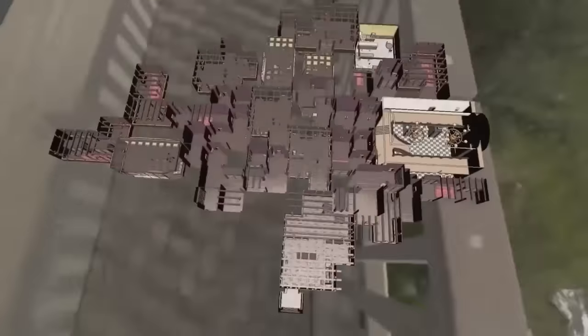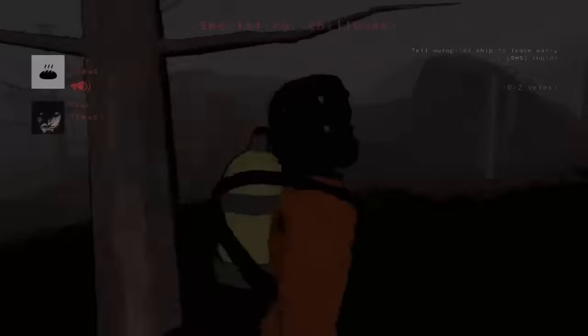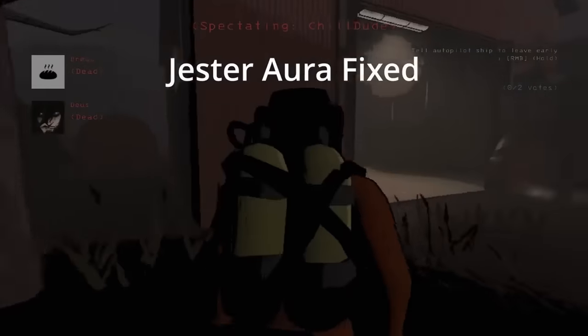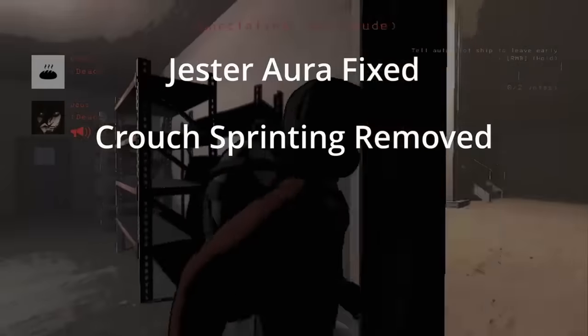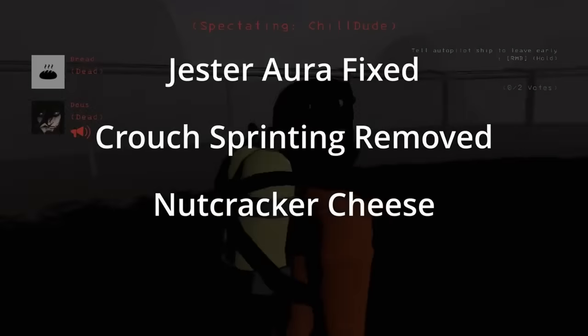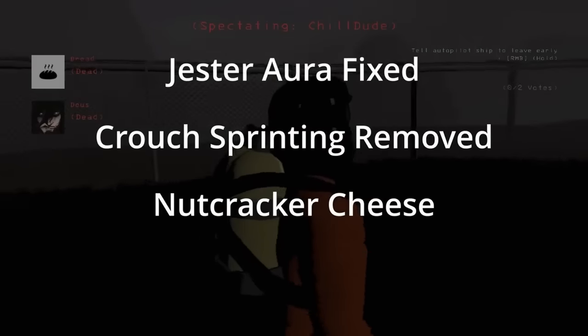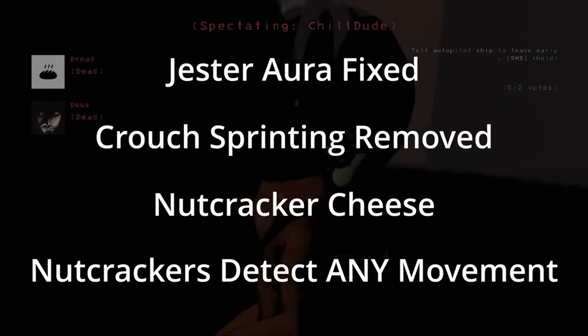For Titan, max scrap decreased and the indoor size decreased slightly, from a 2.35 to a 2.2 multiplier. For bug fixes: gesture aura or gesture shielding is fixed; crouch sprinting was removed so you can't hit crouch while sprinting; crouch-cheesing the nutcracker was also removed — it now points down and shoots you; and nutcrackers now detect any movement, not just camera movement.